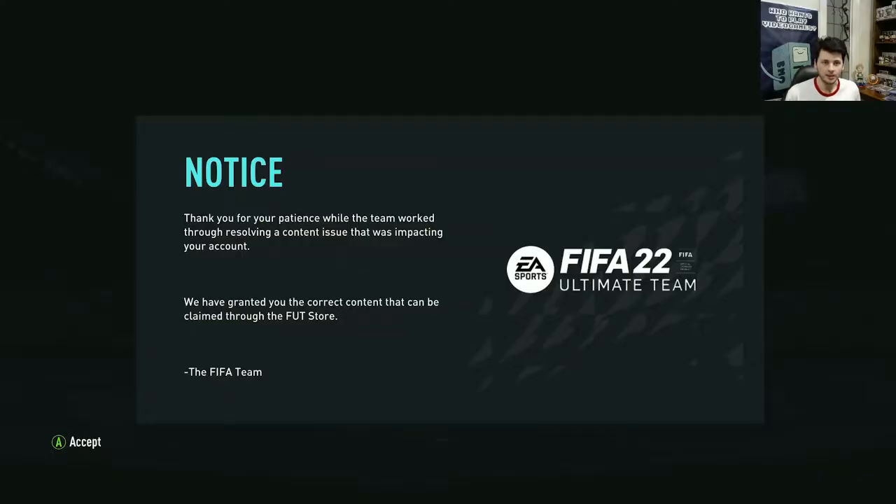Could it be? Thank you for your patience while the team worked through resolving a content issue that was impacting your account. We have granted you the correct content that can be claimed through the foot store. That's the most generic message I've ever seen — didn't even mention the foot champs picks or something. If I go into the foot store and there's like a 7.5k pack there or something...